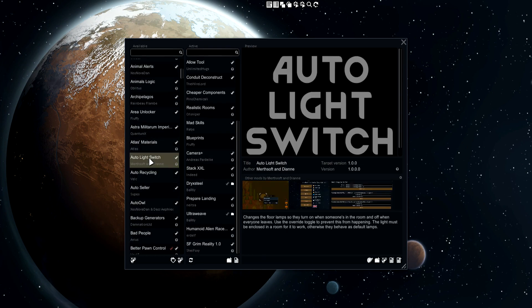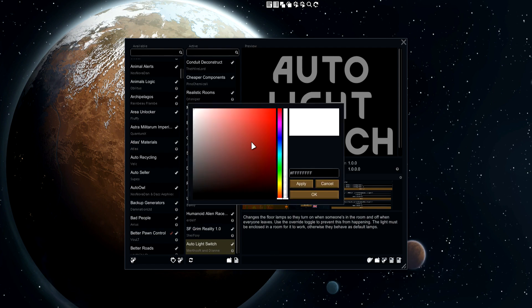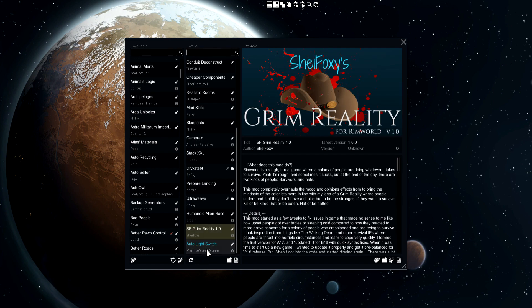Let me show you something. We have Auto Light Switch over here — it's a pretty cool mod. If I add it in, I can go ahead and mess around with the color options: change the mod color for this version of Auto Light Switch only, or change color for all versions of Auto Light Switch, because it keeps track of the versions you have. I can change it to a teal to mark it as a quality-of-life mod. Now you can see it has a teal color to it — which is really dope.